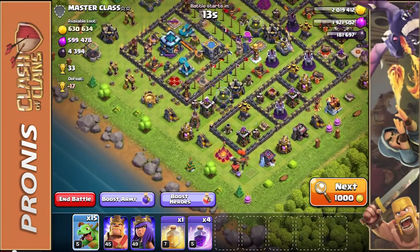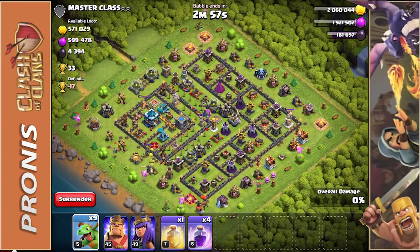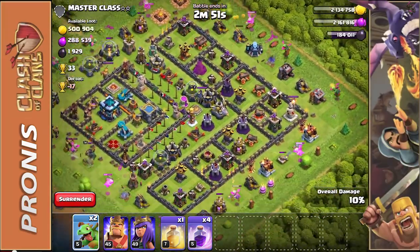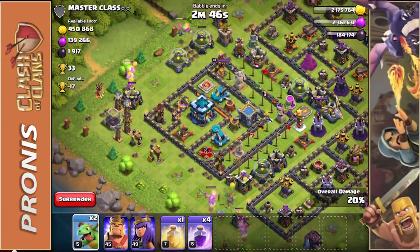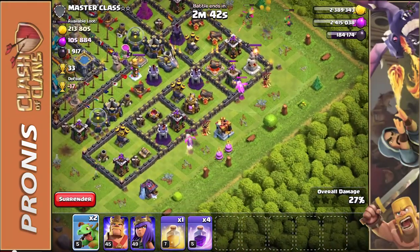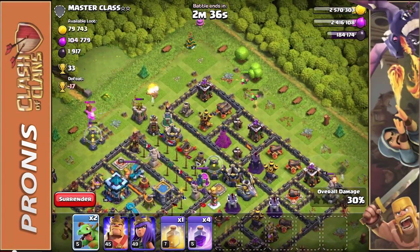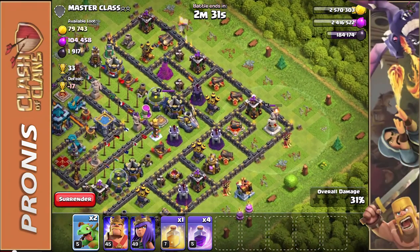I'm going to spread a few troops around the map and save two Baby Dragons for where they'll be needed most, along with my Barbarian King. Hopefully we can hit 50%, though with only 15 Baby Dragons I kind of doubt it — let's see what they can do.